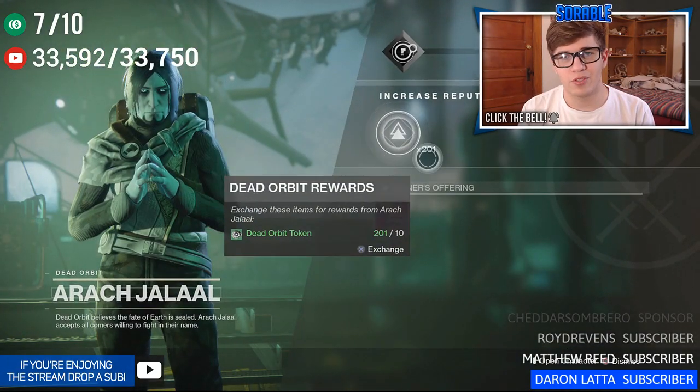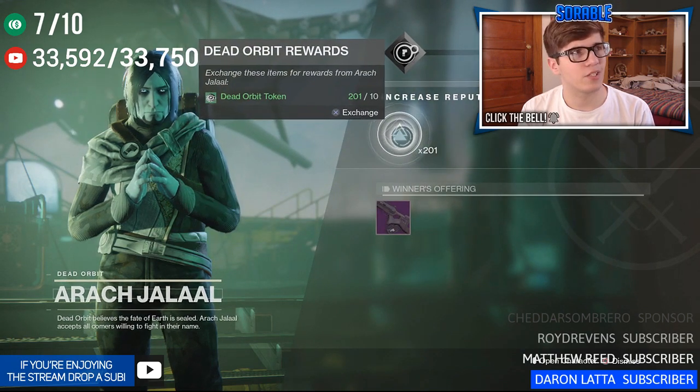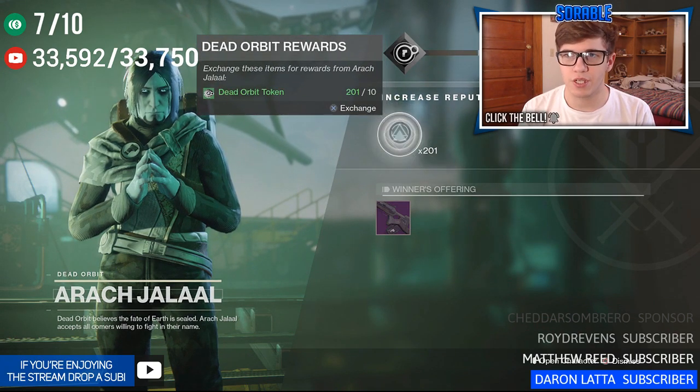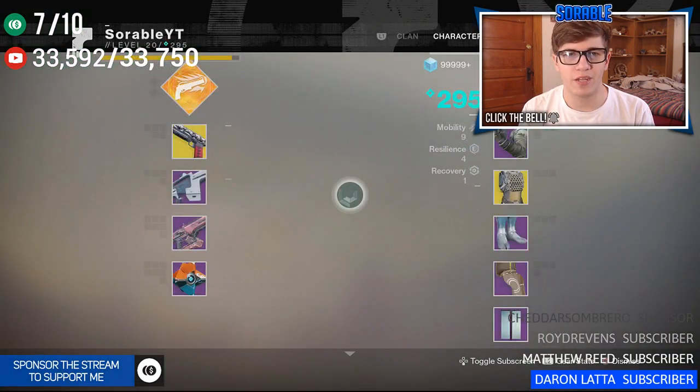I have 201 tokens and that should give us about 10 packages. Guys, make sure you drop a like on this video if you'd like to see more of this. Let's go ahead and get started — exchange, exchange, and there's our first one. I'm curious to see if we get any light upgrades; I'm at 295.